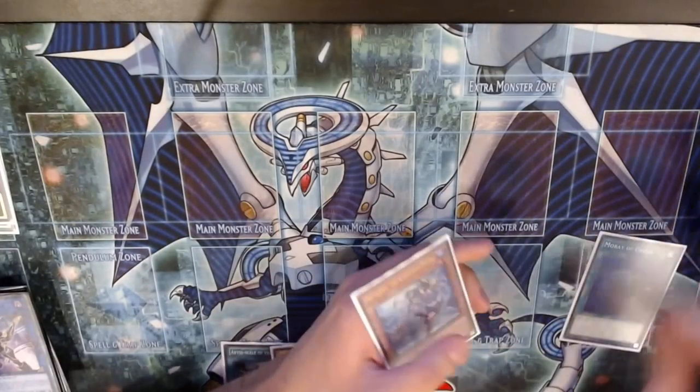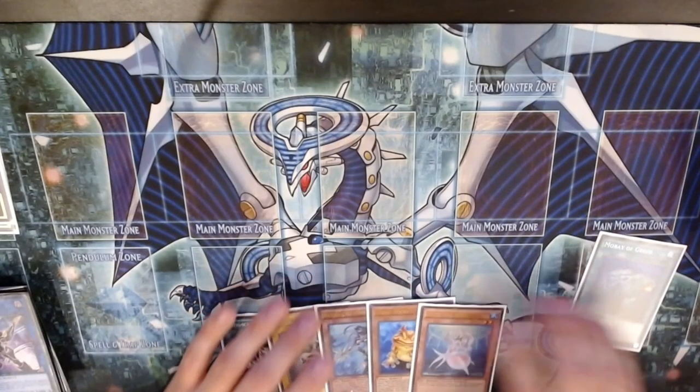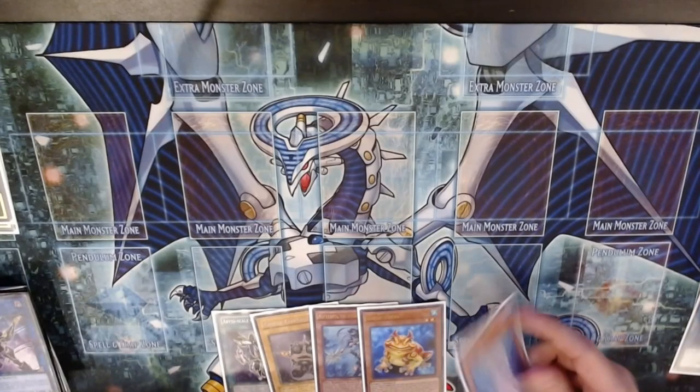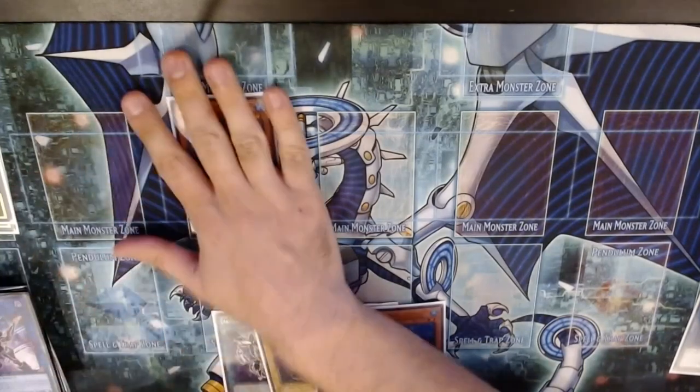I'm going to draw three: Nepthibuss, Swapfrog, and Diva. So since our hand is pretty good now, let's do something funny. Let's say we decide to be greedy and Normal Summon Diva, and they just drop that fat Ash Blossom on us.